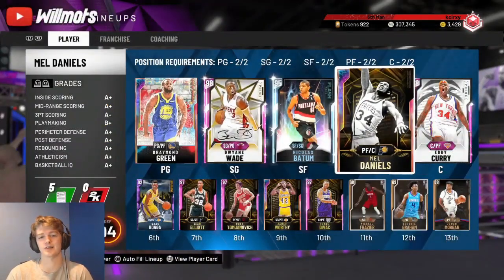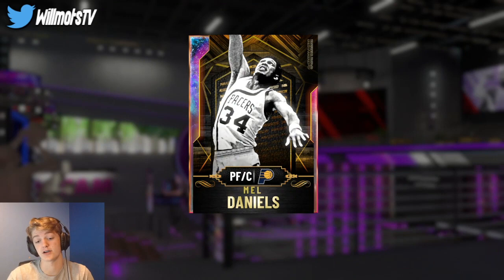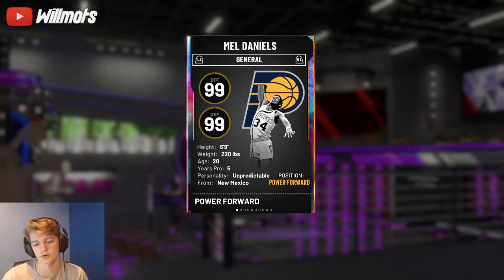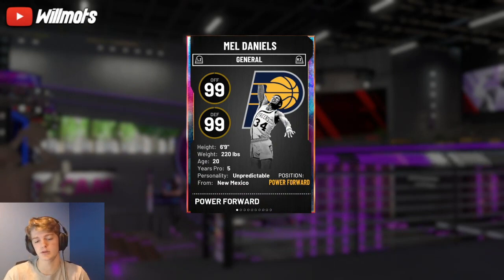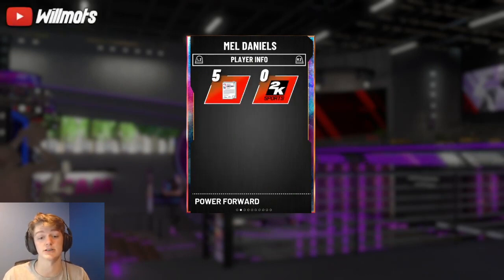Today's video is a Galaxy Opal Mel Daniels gameplay. He's half power forward, half center — a 6'9" power forward. Honestly I'd play him at power forward; a little short, but he can do the job. At center, 6'9" is too short for this game, but anyways let's get right into the stats.